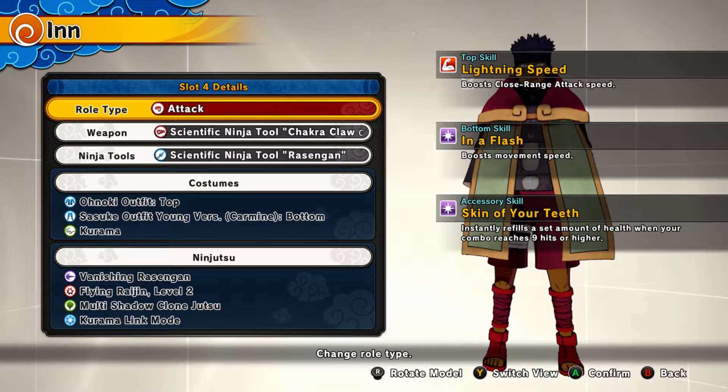So like I said in the intro, the clothing skill is called Skin of Your Teeth. You can only get this clothing skill from the adult Naruto Boruto version DLC, and it's basically called Kurama — it's like the little stuffed Kurama toy from one of the episodes and it just hangs on your back. What this does is it instantly refills a set amount of health when your combo reaches 9 hits or higher.